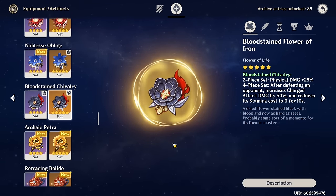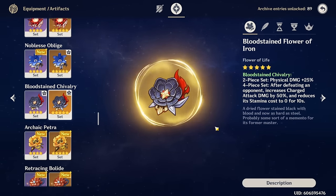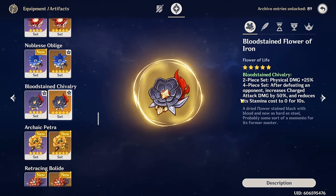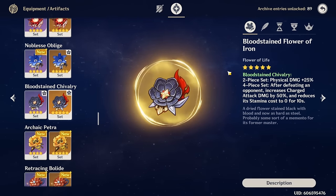The next forgotten thing in Genshin is the 4-piece Bloodstained Chivalry set. Ever since Pale Flame was in the game, people just completely forgot this was here. The 2-piece set is fine — Physical damage, same thing as Pale Flame. But the 4-piece set doesn't do anything. It also requires you to defeat an opponent, so if you're using this against a boss, it doesn't work. So yeah, this artifact set is pretty much dead. No one remembers it's here. Save your time — don't use this artifact set.